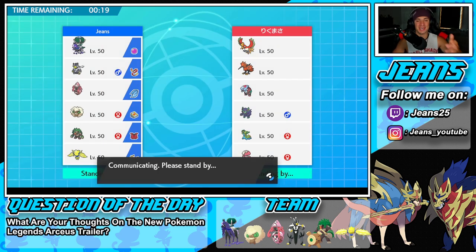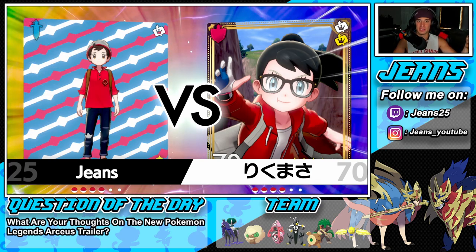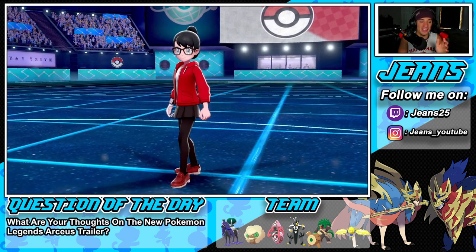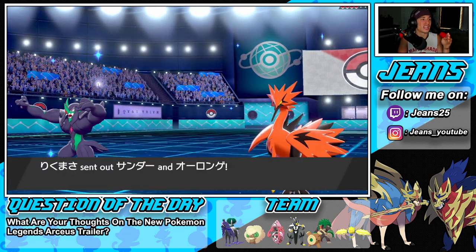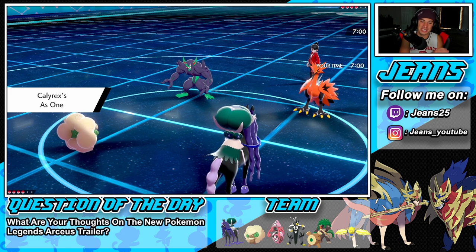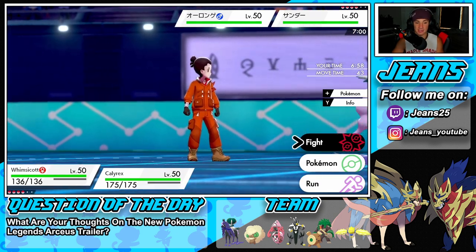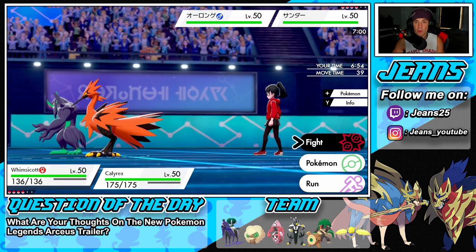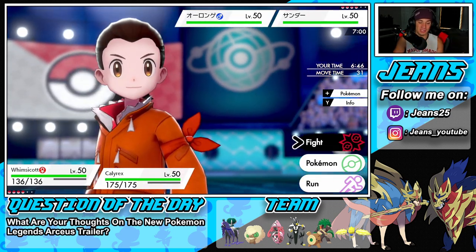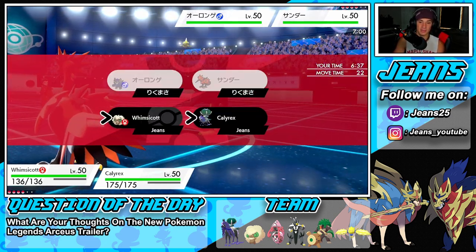I cannot stop thinking about that Legends: Arceus trailer. The flying on Braviary, riding the new Basculin form through the water, riding Stantler's evolved form - it all looks amazing. That Braviary form looks like a boss from Breath of the Wild. My favorite game ever is Breath of the Wild and my other favorite is Diamond and Pearl for the nostalgia factor. Combine them both with Pokemon and we might have a new all-time favorite game. Now I'm going to set up a Tailwind here.